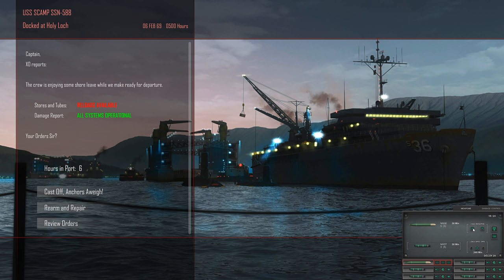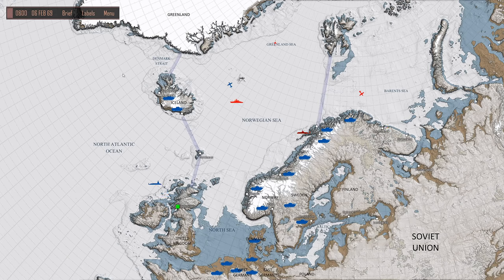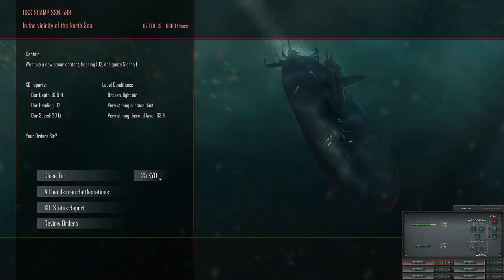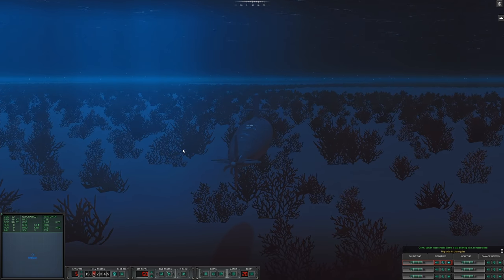Rearming takes about seven hours. Cast off — there they are, just by Narvik. They're in the North Sea — I'll head down in there. I was at 20 knots — that's bad. Status report. Let's get Mark 37s loaded, closing 15,000 yards. Targets are at 600 feet, going 20 knots. There's a very strong thermal layer as well. We're going to have to rig for ultra quiet almost immediately. Ultra quiet — oh my gosh, look how shallow it is.